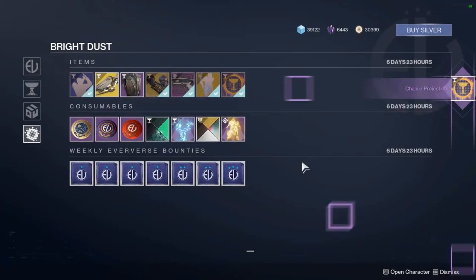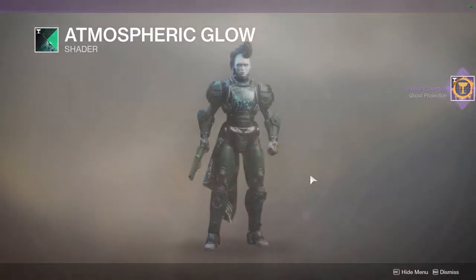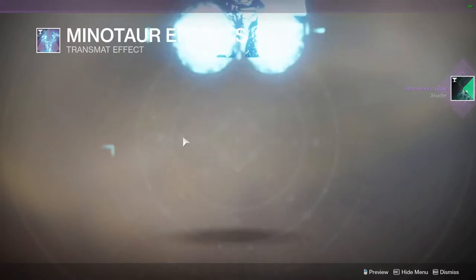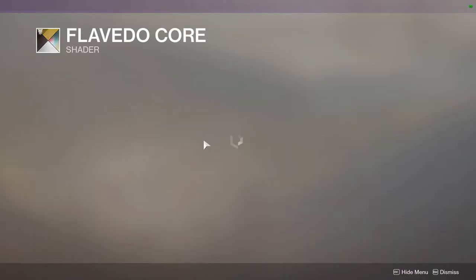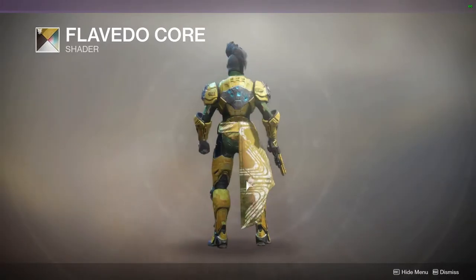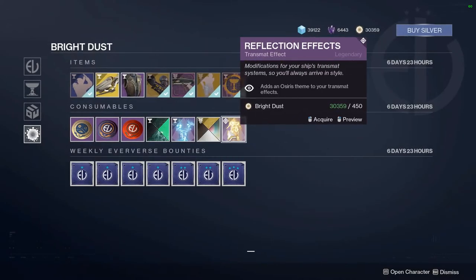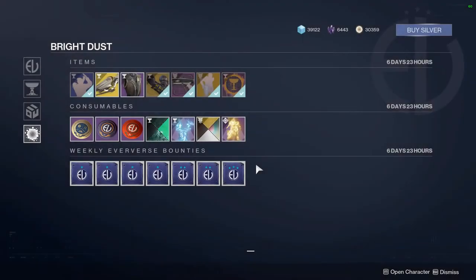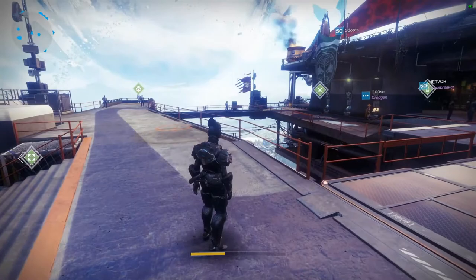I don't have the Chalice Projection unlocked so I'll go ahead and buy that. We also have the Atmospheric Glow shader — I'll purchase one of those. The Minotaur Effects Transmat Effect, if you want to transmat in like a Minotaur does. Flavado Core is a Forsaken shader — disgusting looking, but if you don't have it yet you can grab it. And the Reflection Effects Transmat Effect from Curse of Osiris. That's the rotated stuff from Eververse.